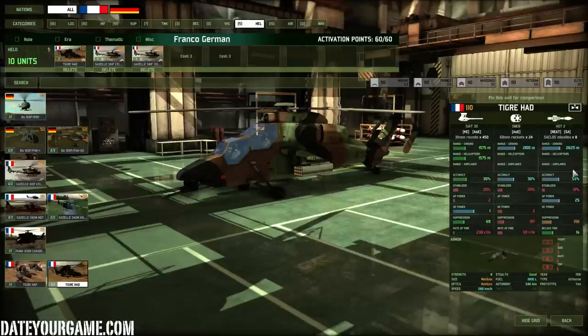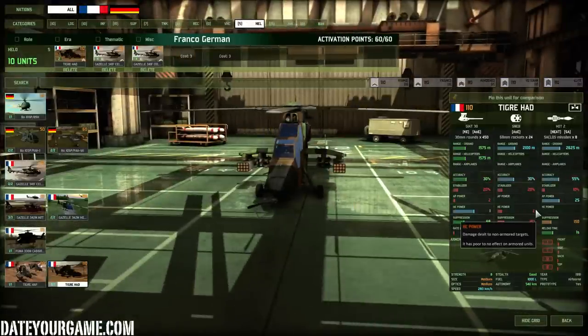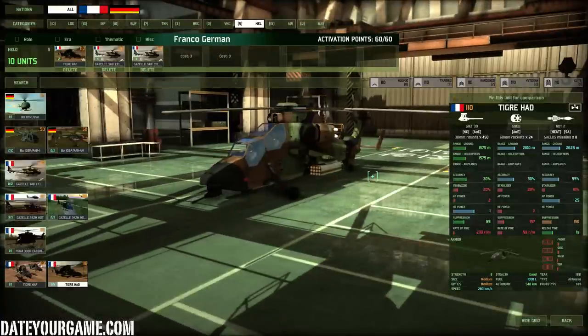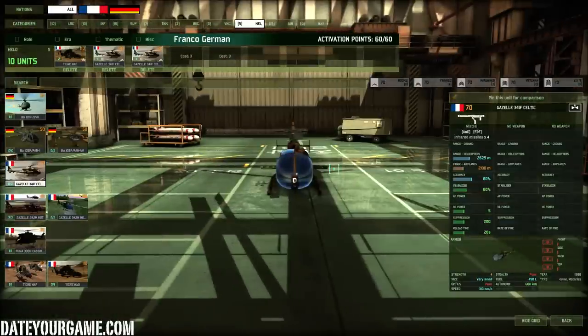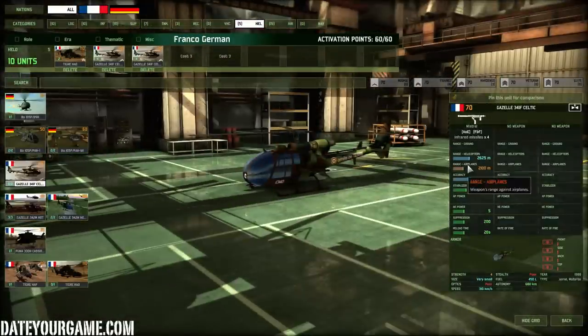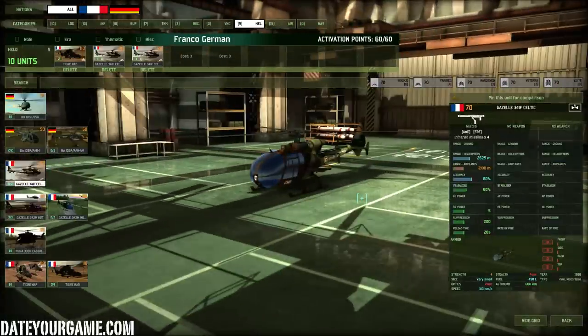For choppers I have another Tiger — this one has more missiles, with 25 AP power, which is really high. It doesn't have air-to-air, so I don't think any Tiger is worth risking in air-to-air combat. For that purpose I'm using the Gazelle 341F Celtic, which is a great dogfighter — great range for the missiles, great accuracy, and good speed so you can get in and get out of a situation really fast. It's also not that expensive for the kind of unit you can destroy with it, so I use two groups of them. They are really vulnerable so you get in, get out, and don't risk losing them.